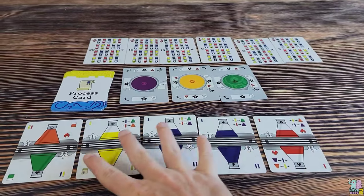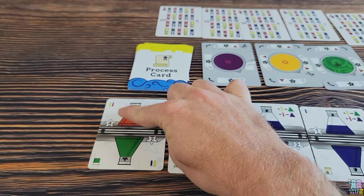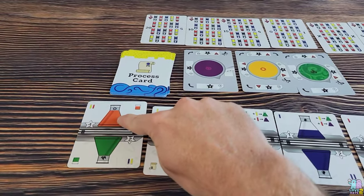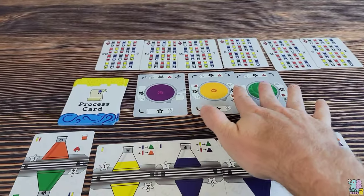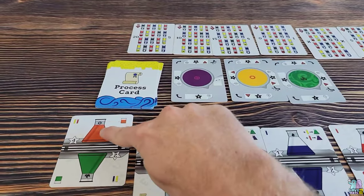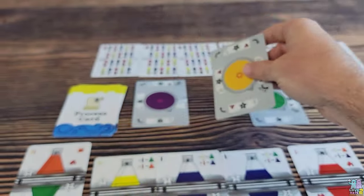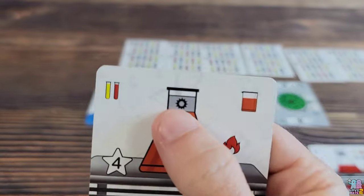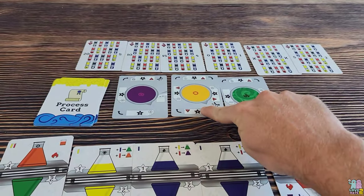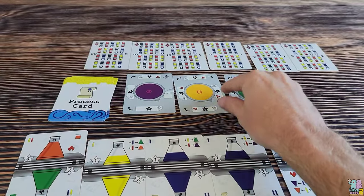If I wanted to stop my turn, I would gain points: the star value for any flasks I've created elements with — in this case orange — plus points for any beakers whose colors I match. For instance, I've created orange, and this is the orange beaker. You can see the sun icon here matches the icon at the top of the beaker. I would gain the star value on the bottom of that card, which is 2, giving me 6 total points for my turn if I stop.